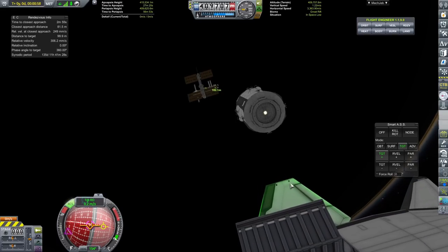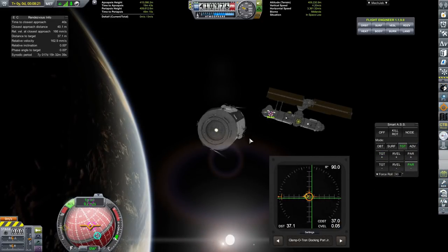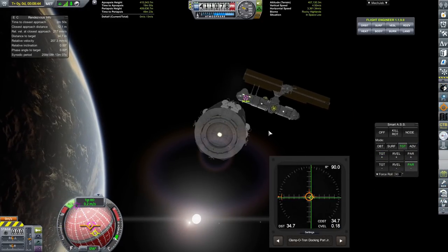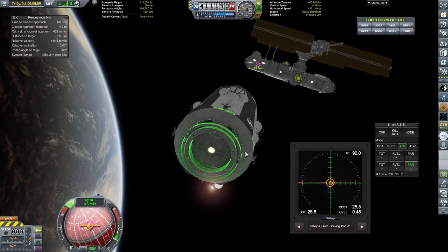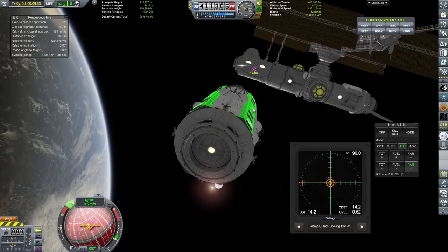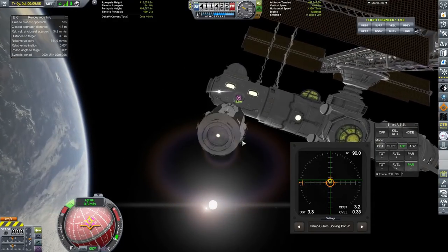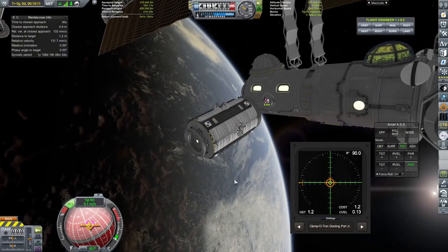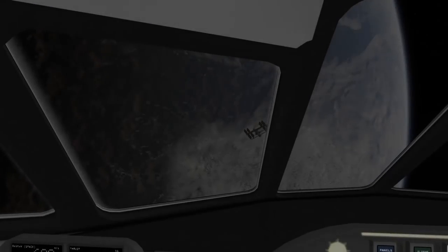We have released the cargo from the cargo bay. All this is: material kit specialised parts and a load of extra monopropellant, because who doesn't love more monopropellant on a space station? That's right, we were running out, so I needed to deliver some more. I am using the docking port alignment indicator, which is something I don't really use, and I feel like I'm getting the hang of this mod. It is going to prove very, very useful later on when we start docking bigger, more grand things to the space station.